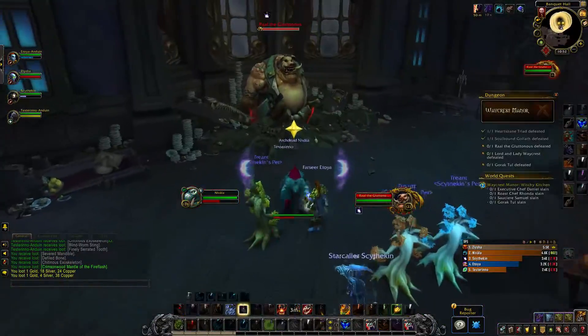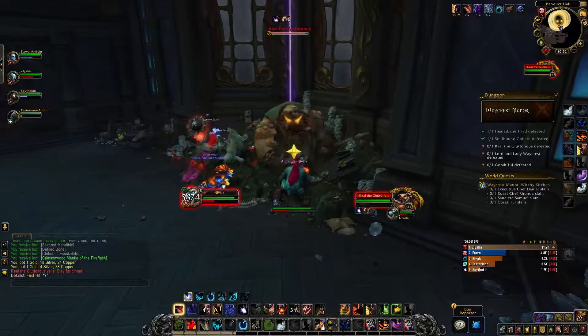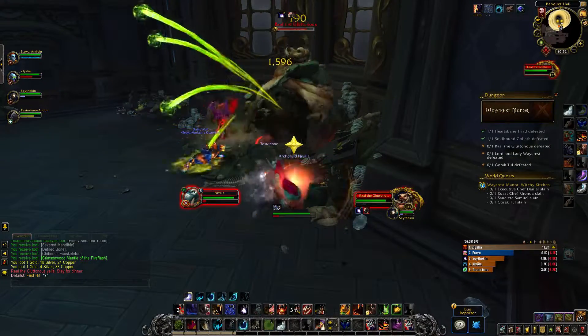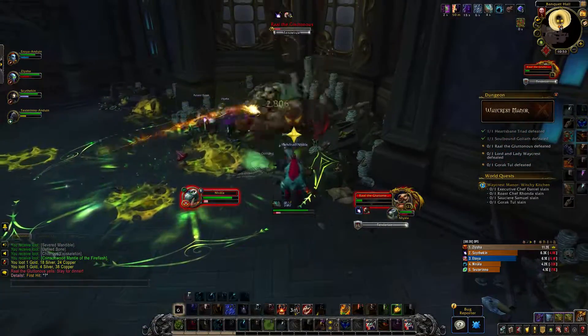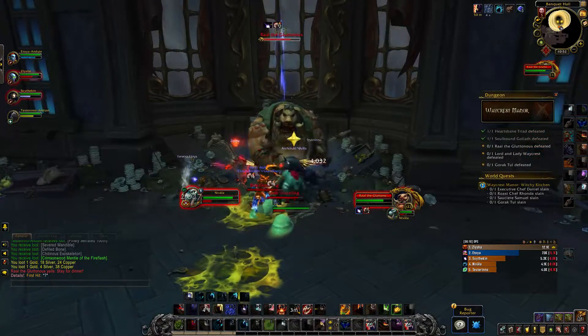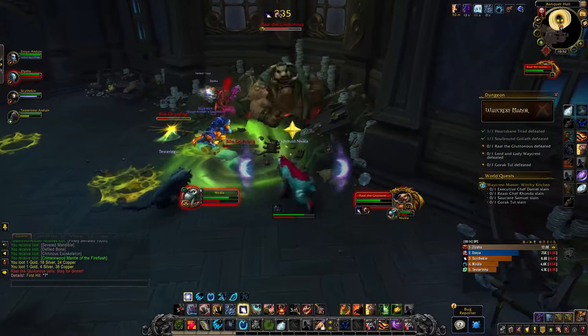Now you are faced with Raul the Gluttoness. The tank should make sure to always be within melee range of the boss or it will AoE everybody. Most of this boss's abilities are frontal cones in whichever direction he is facing, so everyone should make sure to move out of the way if you see the boss casting. And since the boss doesn't move while casting, the tank is free to move too. DPS should make sure to kill any Goos that spawn — be quick to move when they die because they do explode.